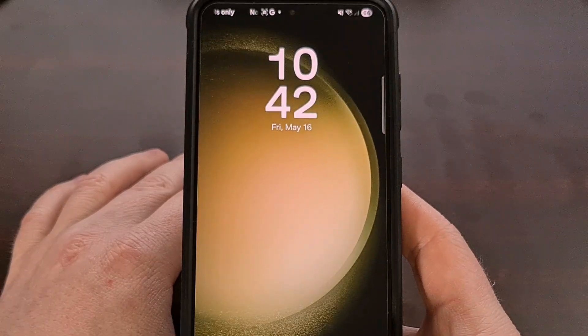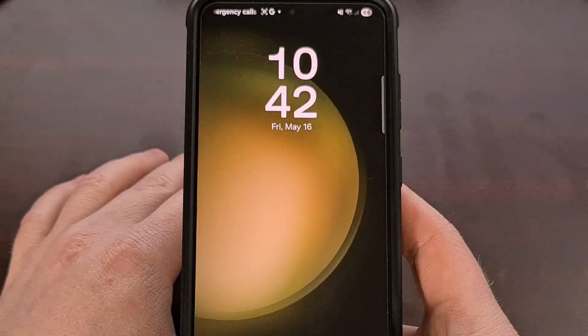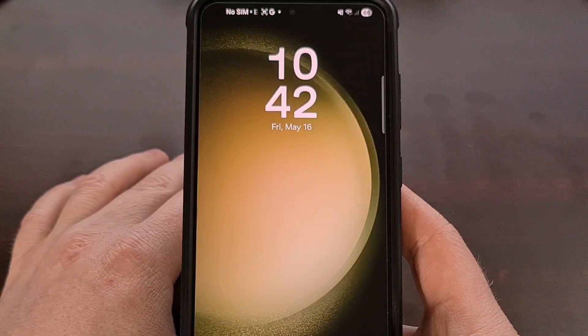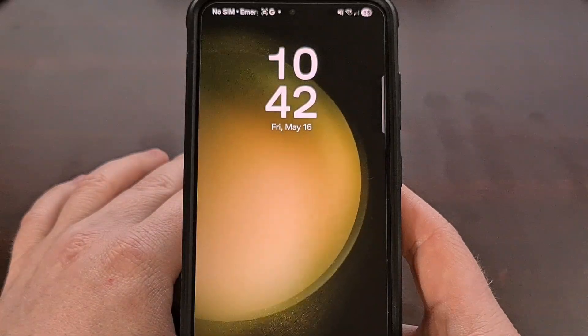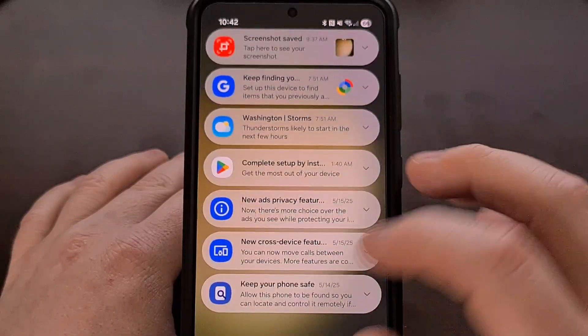Are you looking at your Samsung Galaxy lock screen and wondering where did all of my notifications go? If you've updated to One UI 7, you might have noticed Samsung has tucked them away, but today I'll show you how to bring them back front and center without needing to swipe down from the top of your lock screen.